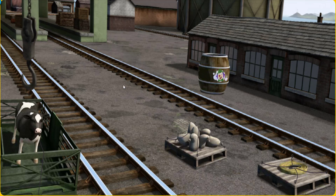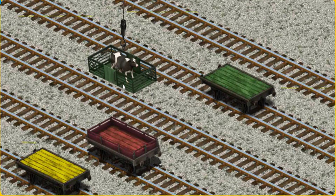That's it! Let's lift and load. Now the cargo must be loaded. Show Cranky where the green flatbed is.